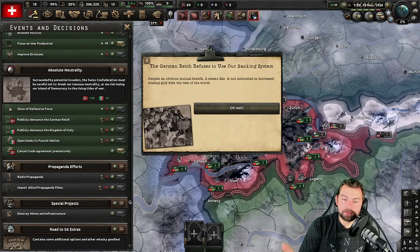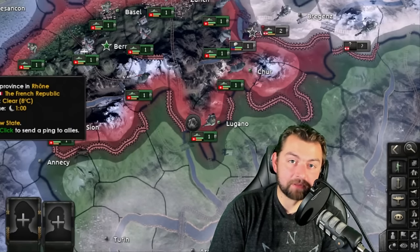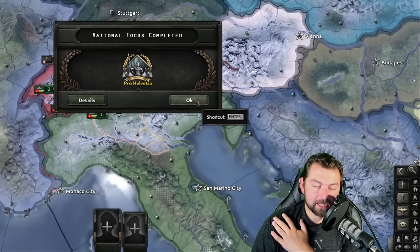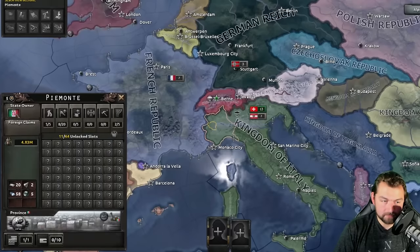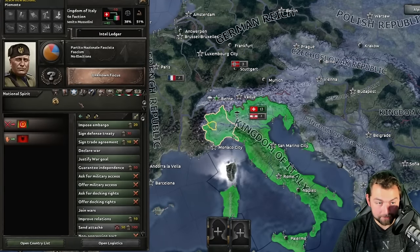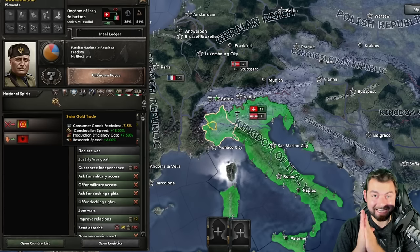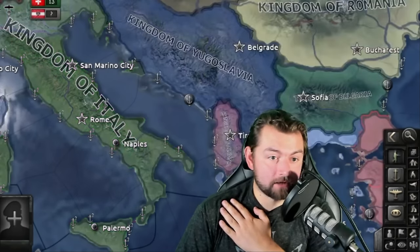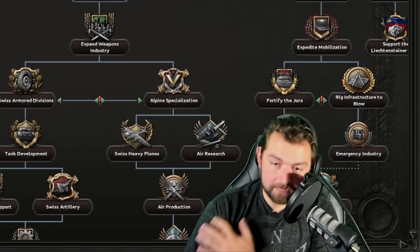The Germans refused to use our banking system, and I don't know why — there's a random chance every time they accept. But we did manage to get the Italians, so now the Italians have the Swiss gold trade bonus. And the Swiss gold trade bonus also applies to us, which means our research is now at 55%. It is too damn strong. Not to mention we are at minus 12% consumer goods.